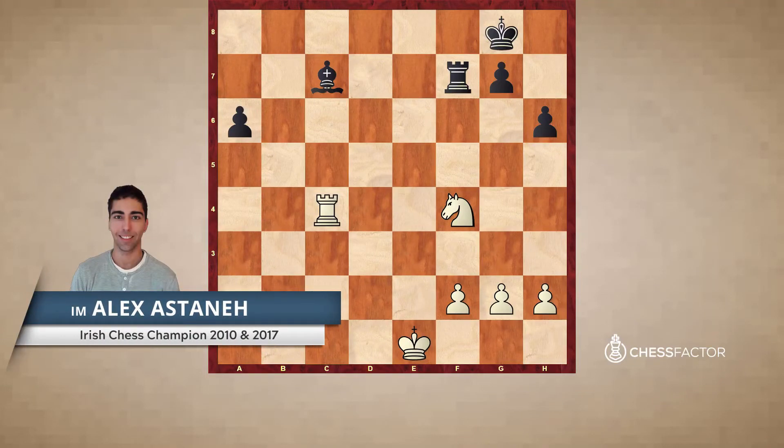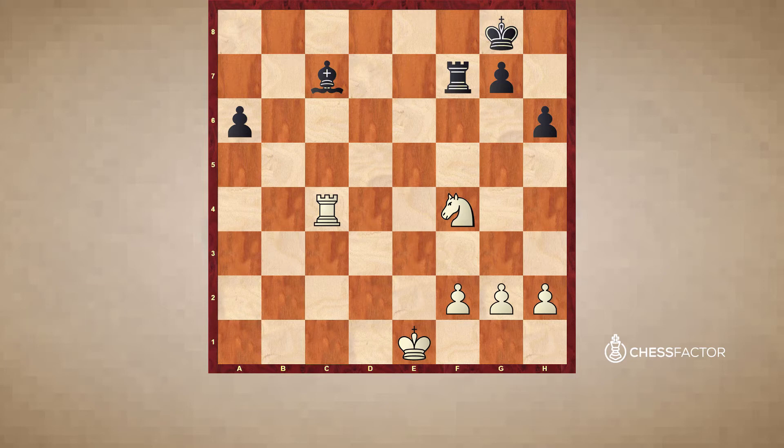One of the fundamental skills required in chess is the ability to count how many times a piece is being attacked or defended, and that can be either your opponent's piece or your own piece, or typically as a game develops it will be both pieces. With that in mind, I've set up a position where we don't know which side it is to move, but we can see that if it's white to move, black doesn't have any real problems, because only one of his two pieces, the bishop on c7, is being attacked. It's being attacked once by the rook and defended once by black's rook. Because the bishop is of lower value than the rook, there is no danger for black in this position if it is white to move.